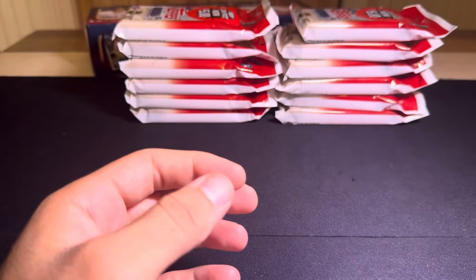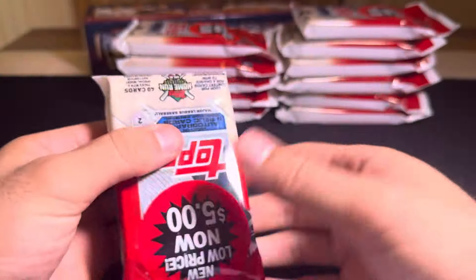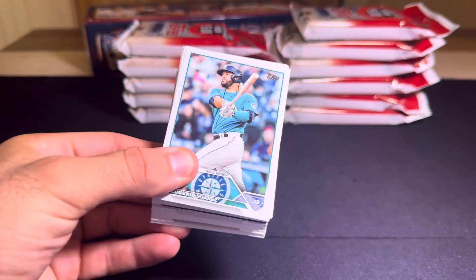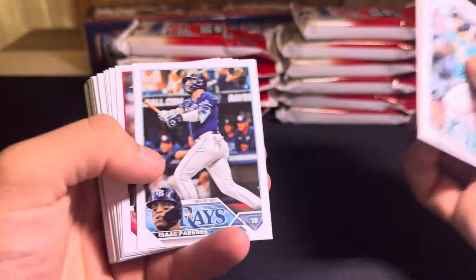I was pumped when this stuff first came out because we finally got Yoshida's first flagship rookie. His first card was in 2023 Heritage — it was a short print. That was his first card that Topps gave him in an MLB uniform.